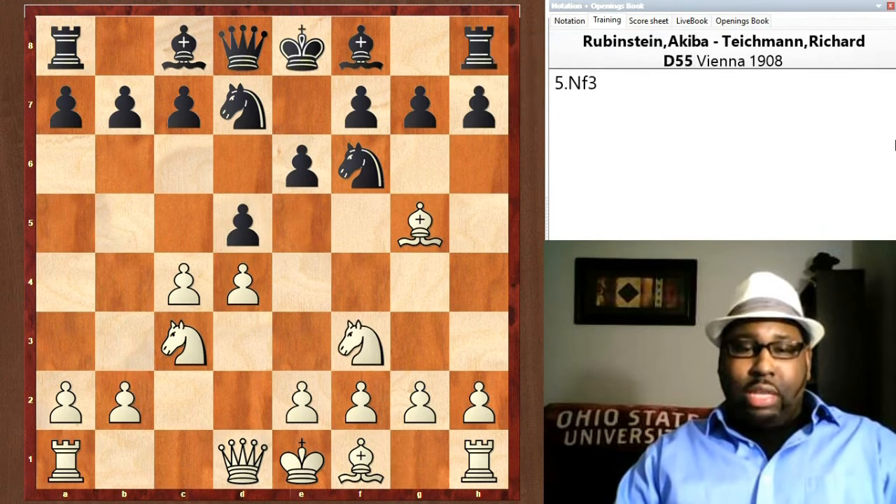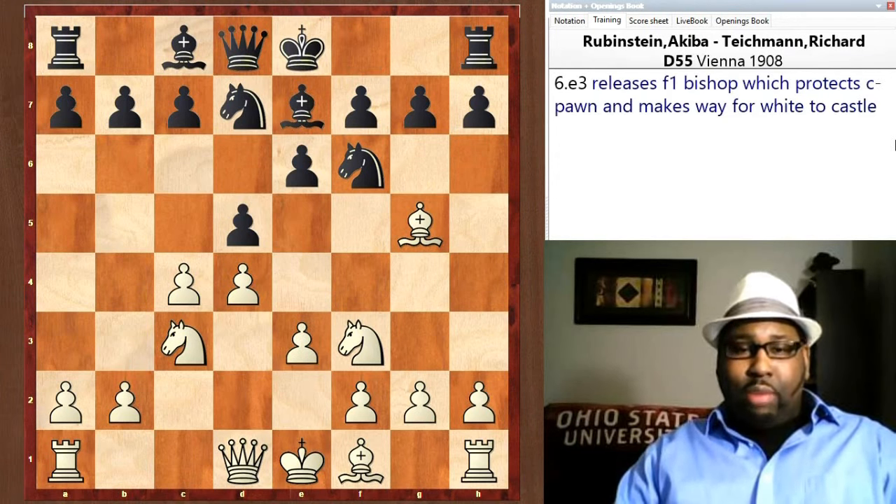So Nf3 is the book move — develop your knight. Be7 breaks the pin. e3 releases the light-squared bishop on f1 and also allows White to castle kingside if he chooses.